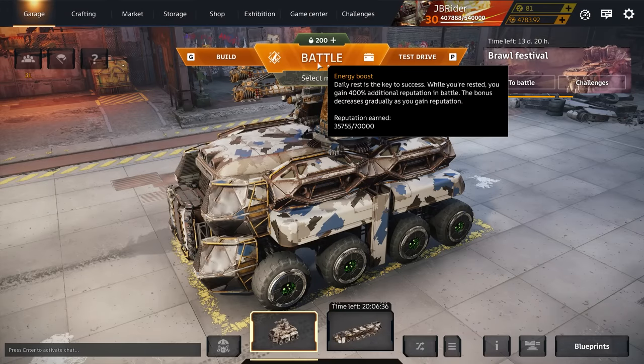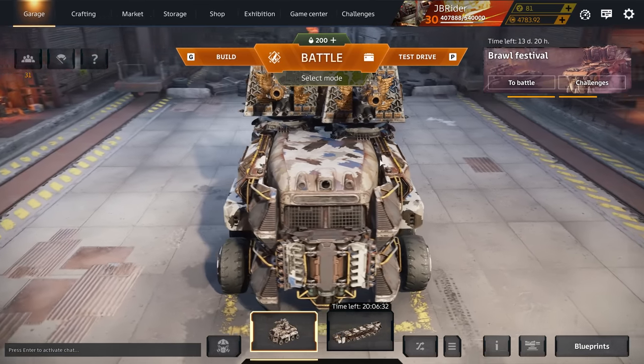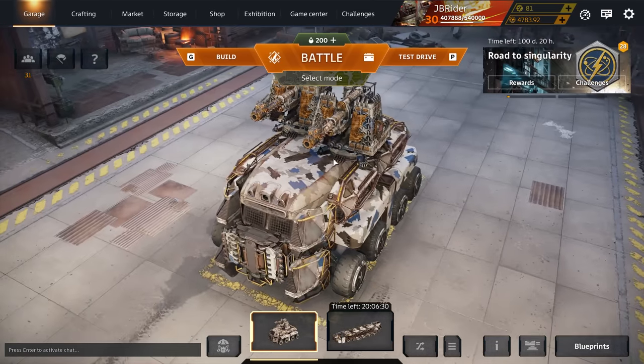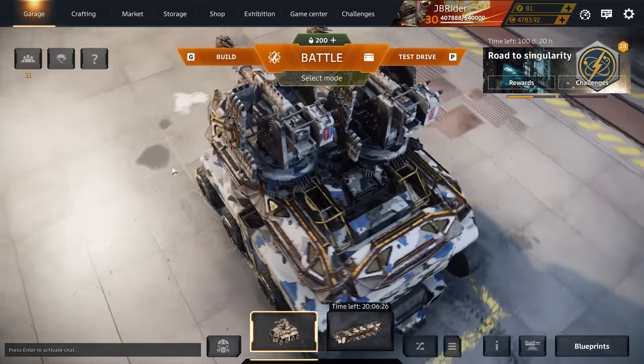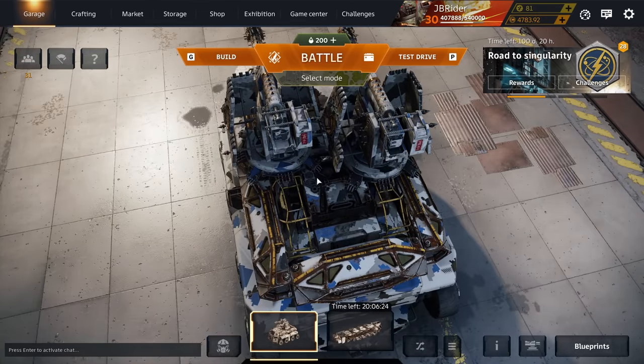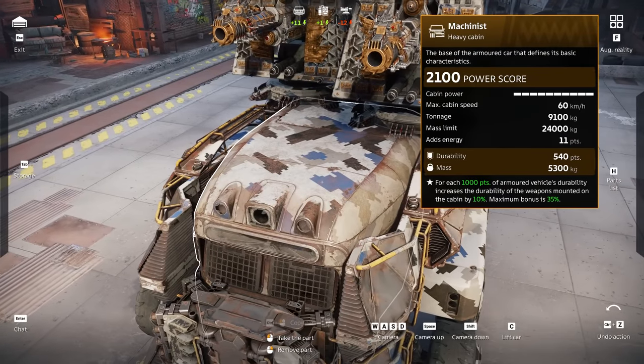What's up guys, Jbride here, welcome back to the channel, welcome back to Crossout. Meet the Juggernaut - this is a build I've been experimenting with. We are using the machinist cabin and the mammoth, and we're also using an averter down below. On paper, this should give us 35% more durability to the mammoth.